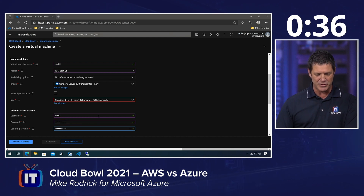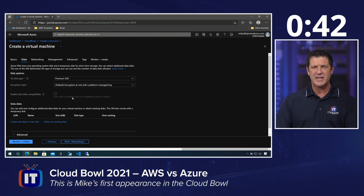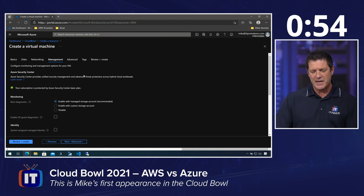I'll put in my username and my password a couple of times, make sure I know what I put in there. I'm going to leave the default ports for RDP open. I'll click Next to go to disks — I'm going to use the premium SSDs, leave that default. Jump over to networking: I'm going to create a new vNet, a new subnet, give this VM a public IP address, and attach the default network security group. Under Management, I'm just going to disable my boot diagnostics.